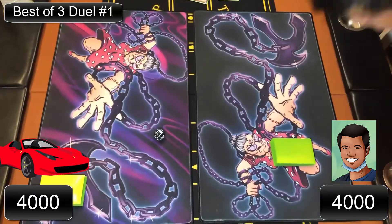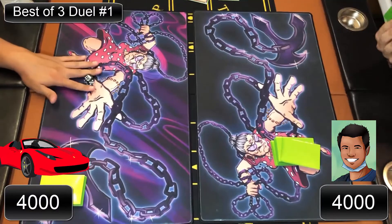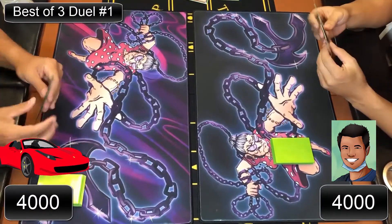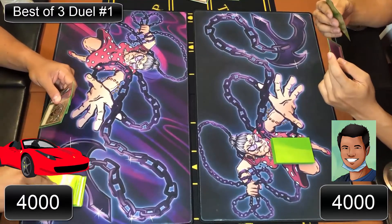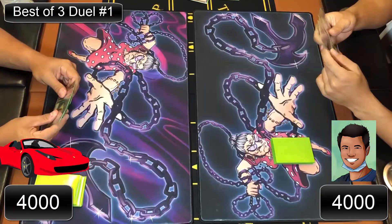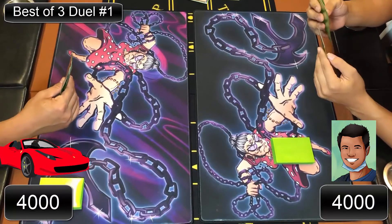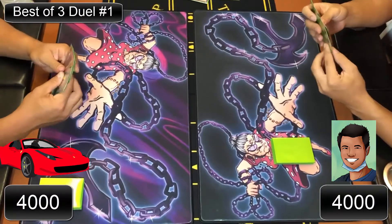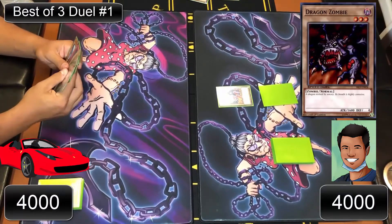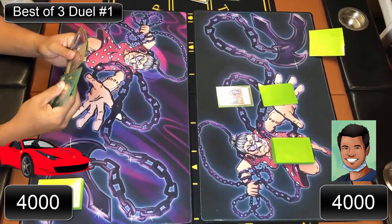The Duelists determine who goes first — after some back-and-forth banter about who said what, one player calls first and the match begins.